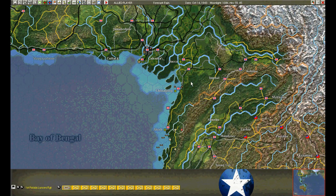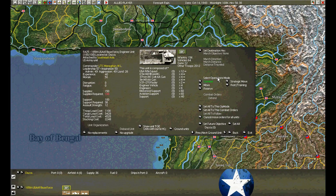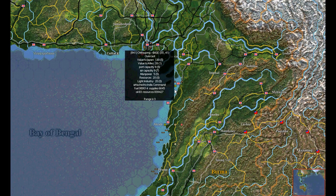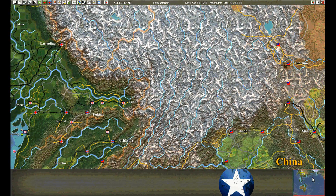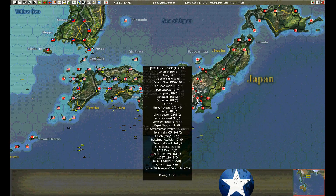No reinforcements have arrived — marching overland. Here's a new base force. We'll take replacements but no upgrades. This is going to be a rear area, so why give them good squads when we can just use up old equipment. March them down to Chittagong. Set for Tokyo.